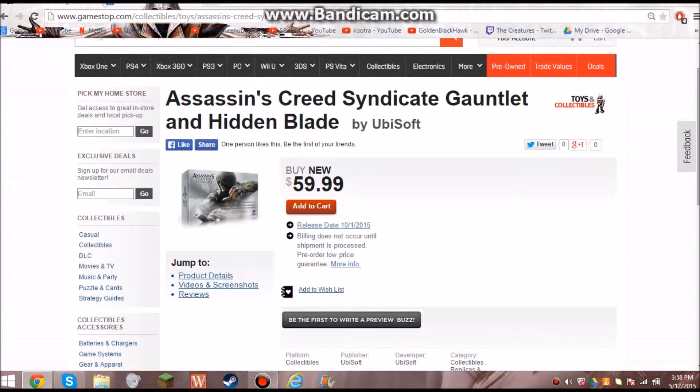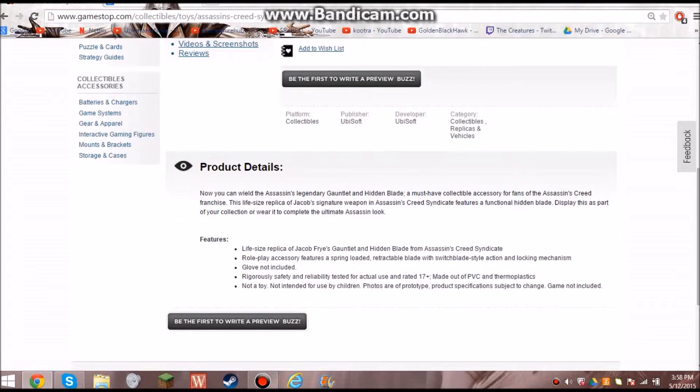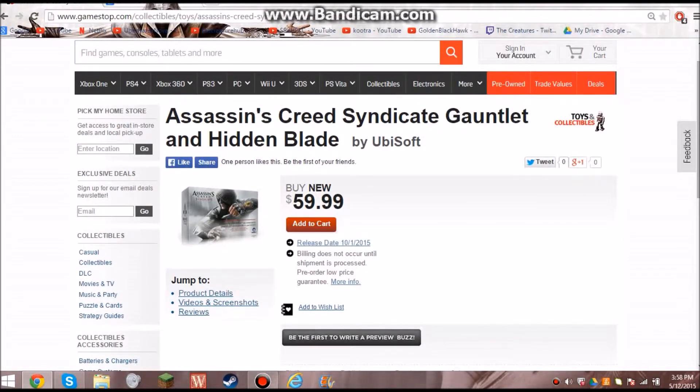In the trailer, which I'll be doing a video on later, it shows him using the hidden blade gauntlet to climb up on rooftops. I thought that was a pretty cool idea that they threw in, but they don't have that on this product — it's just the blade itself. It mentions a retractable blade with switch-style action, locking mechanism — glove not included. So it's just the blade, no gauntlet. If anyone were to get one, I would rather get the Cane Sword, definitely.